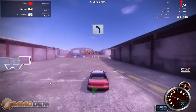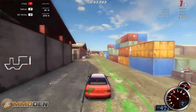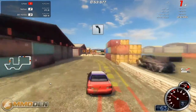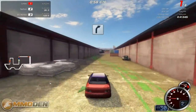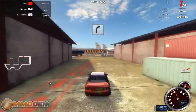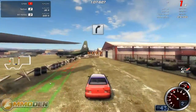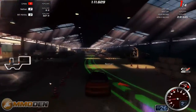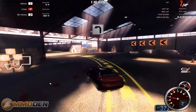Depending upon the car you have, that determines the type and amount of nitrous you can have. You can see down in the bottom right-hand corner I've got my tachometer, and at the top of the tach is the nitrous gauge showing exactly how much nitrous I have. I've used about half of it. It looks like the other guy is using his too — that's why he shot away from me a little.